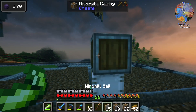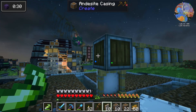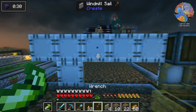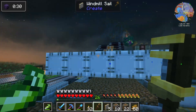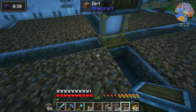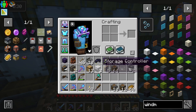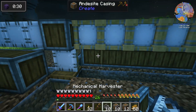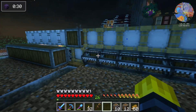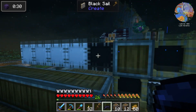We're gonna put a sail there, then a block, then sail, sail, sail, sail, and then go the opposite direction — because in real life if these things were spinning, this side would catch the wind and we don't want that. So it's gonna go clockwise. We put down temporary blocks and then place mechanical harvesters: boom, boom, boom, boom, boom — that's almost our farm.